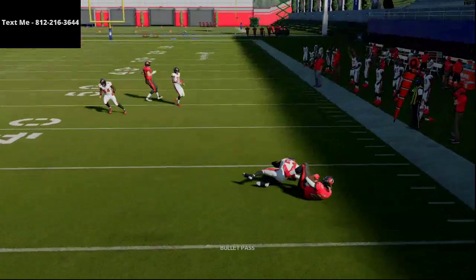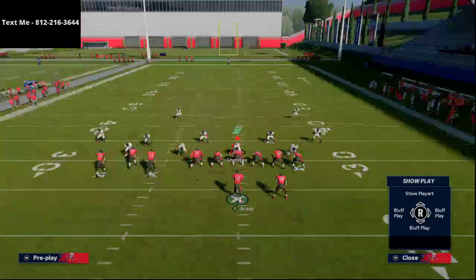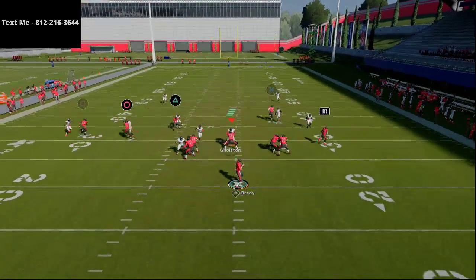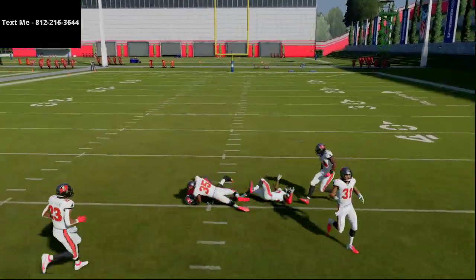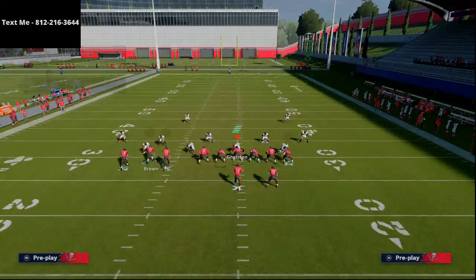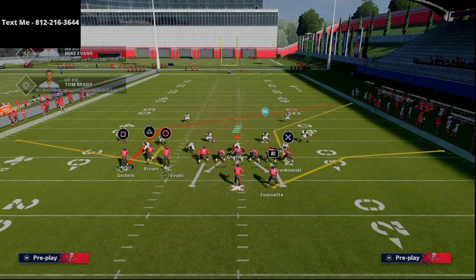You can also smart route Gronkowski to put him on a nice little slant out, especially on first and ten. This is my base setup against man — you can hit the route to the running back pretty easily. The next thing you can do against man to man is hit this route to Godwin when he cuts inside; this slant combination is going to kill man coverage. It's similar to gun bunch — very similar.